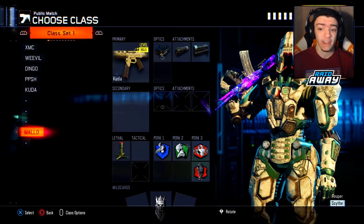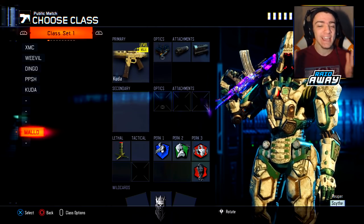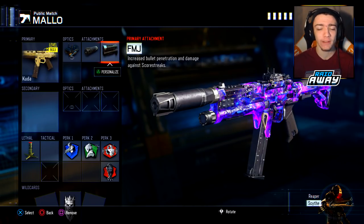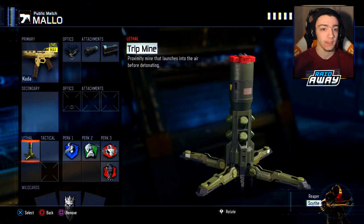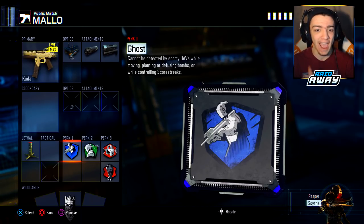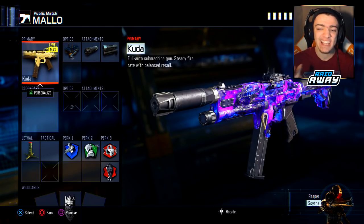He said this Kuda class setup was underrated — it will work. It's nothing I would use personally, but I said I trust him so I'll go over it. We got the Kuda with Elo, Suppressor, and FMJ. Weird attachment setup, but he said don't ask questions, just use FMJ. We have a Tripmine to see when spawns are flipping in TDM. Perks are Ghost, Hardwired, Awareness, and Dead Silence. I usually run Afterburner in Perk 1 and Scavenger in Perk 2, so this is completely out of my comfort zone, but we're going to use it anyway.